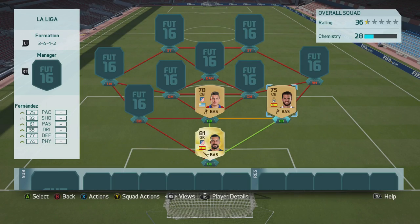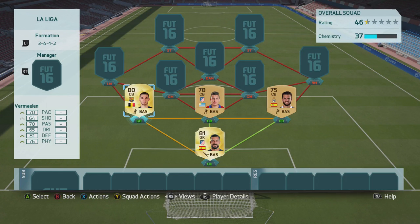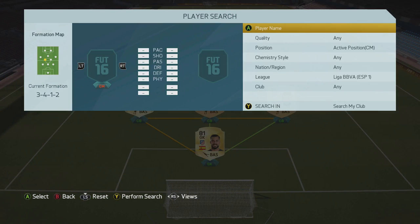Fernandes — last year he was a silver centre back for Romajid, and now he's a non-rare gold, just on the border of being a gold. Our other centre back is Vermaelen, the Belgian beast. He's got 81 defending, with the others at 82 and 77, so decent defending across the board.